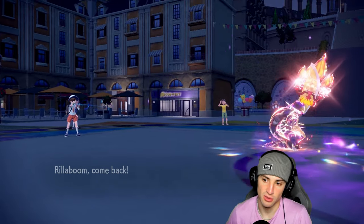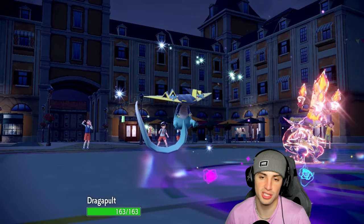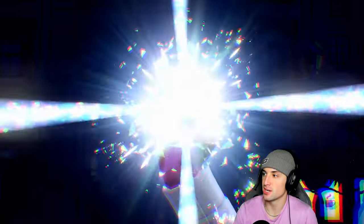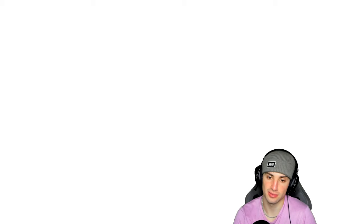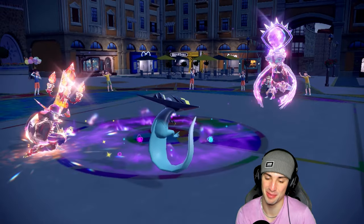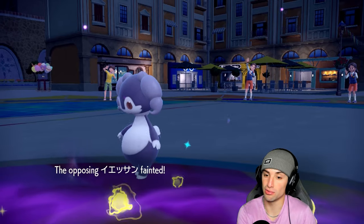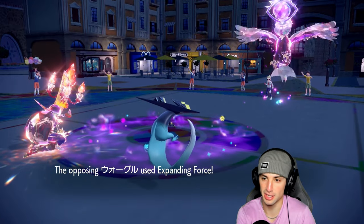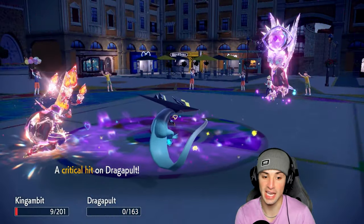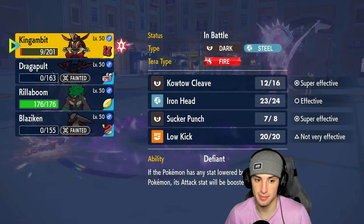Let's swap Rillaboom — King Gambit on the field to do some monstrous damage. Going into Dragapult — I'm scared of Expanding Force, that's just terrifying. Here comes the tera type from Braviary — this is terrifying man. Braviary with the tera type going straight second... yeah I think we might just lose this match. We should have swapped Rillaboom last turn instead of going for the fake out. Follow Me comes out — this looks like Follow Me into Expanding Force, not looking good. But Kowtow Cleave's going to outspeed — that's really big!